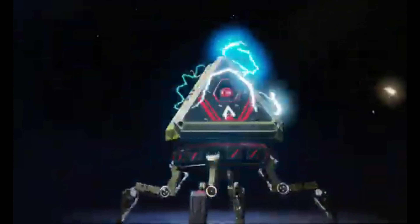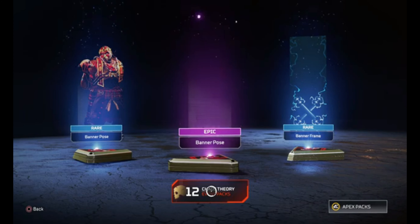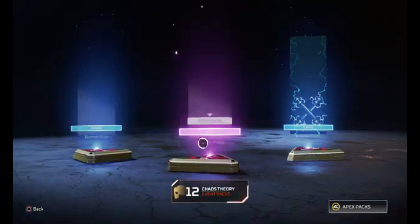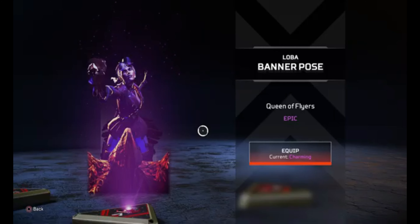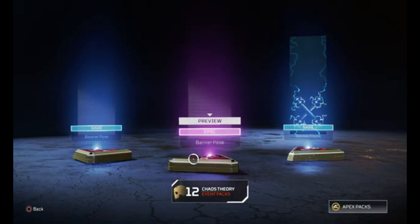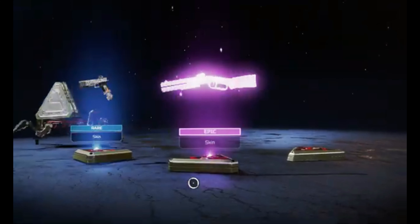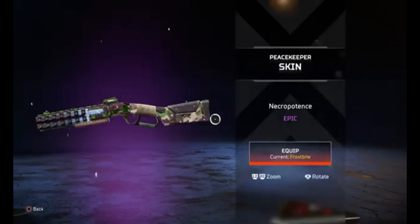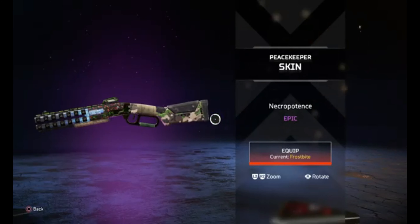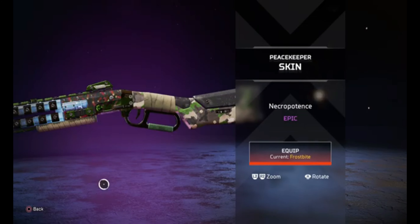Oh, a slow-mo pack — here we go! What's this? It's a banner pose for Loba. I like how you equip that, it looks kind of cool. 12 more packs. A purple, gold and blue — oh wait, that wasn't the event one. This is it — this is the event skin, the PK. It's actually not too bad for an epic skin, it's got some nice camo on it. Yeah, not too bad — I still like the gold skins though.